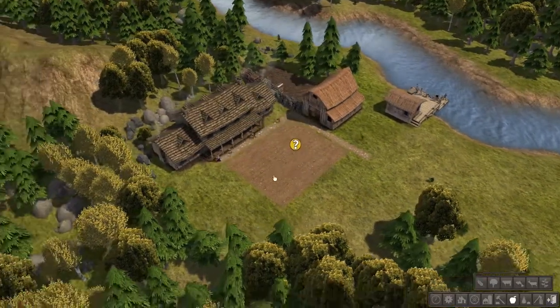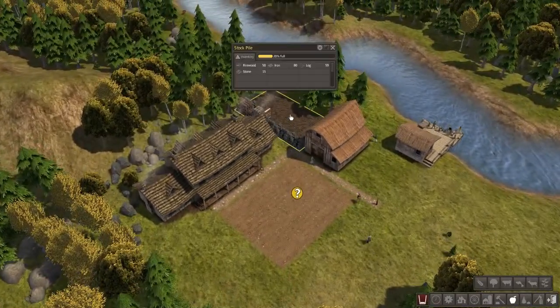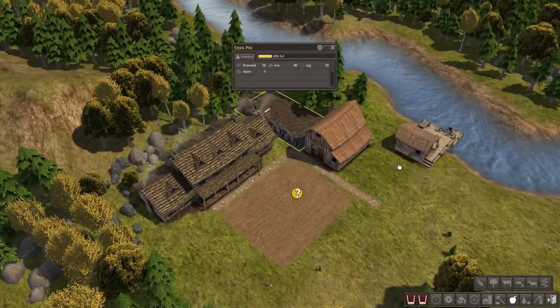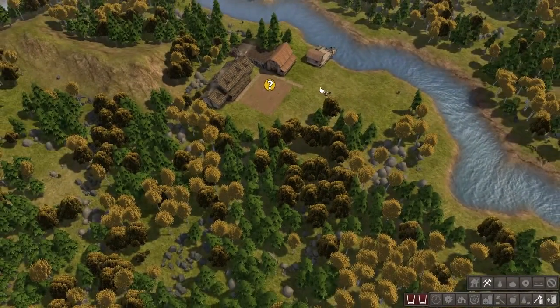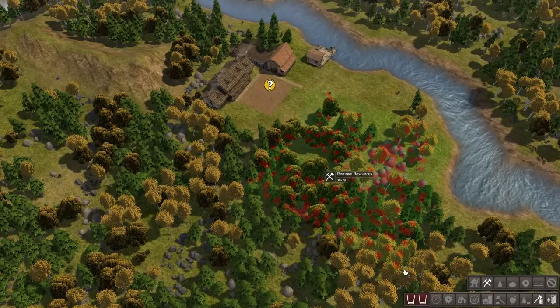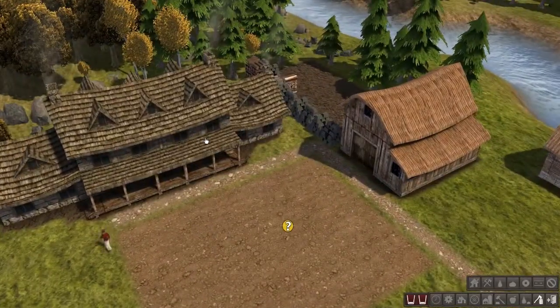Let me undeploy people in the crop field because they're not going to be able to work again until next summer — winter is about to happen. I'm going to tell them to cut down some more trees. I should start building houses soon.